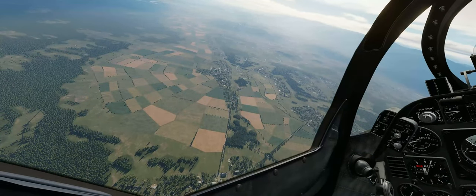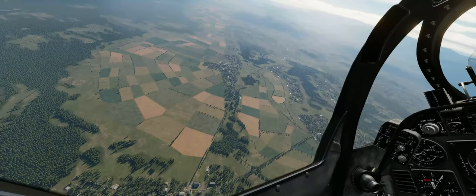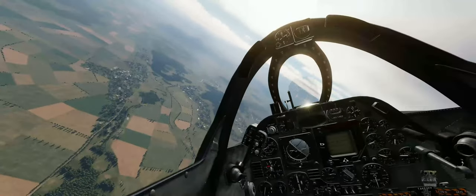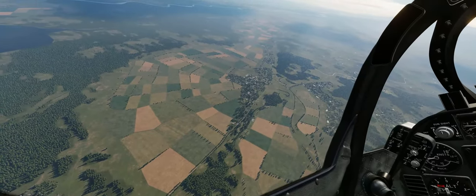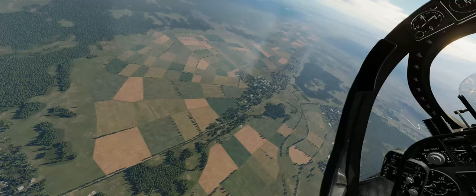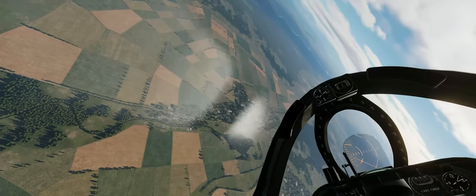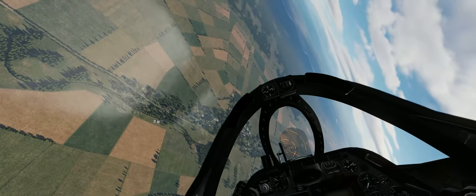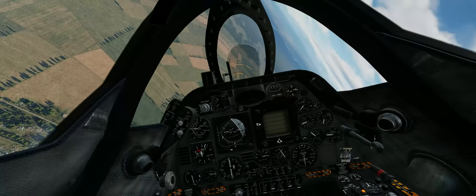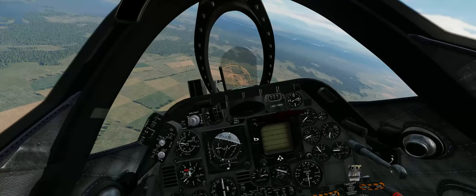Here we are coming around again. I use this town in the foreground with the little finger of wood sticking out, and I follow that up to the finger in the target area that points at the target. We've dropped a little long on the first two runs, so I'm going to try and pickle just a little bit earlier on my cue on the left-hand window - maybe get it a little bit farther forward on the window when I pickle.